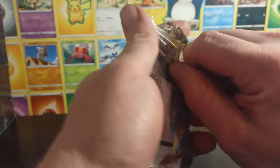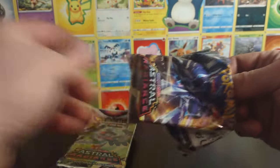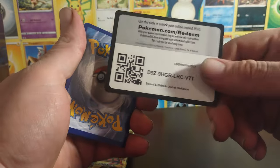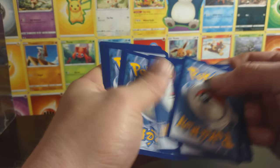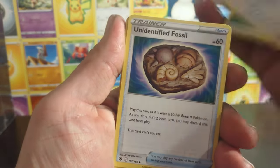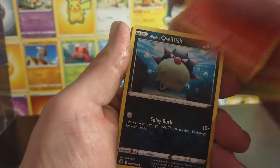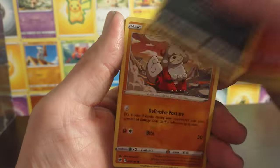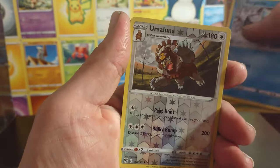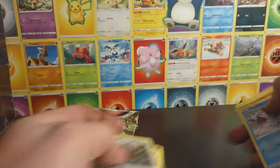Go ahead and start with this Astral Radiance. We got our energy, Noctowl, and then for the fossil slot: Cyndaquil, Qwilfish. Ursaluna reverse, which is rare, and a Regirock non-holo.